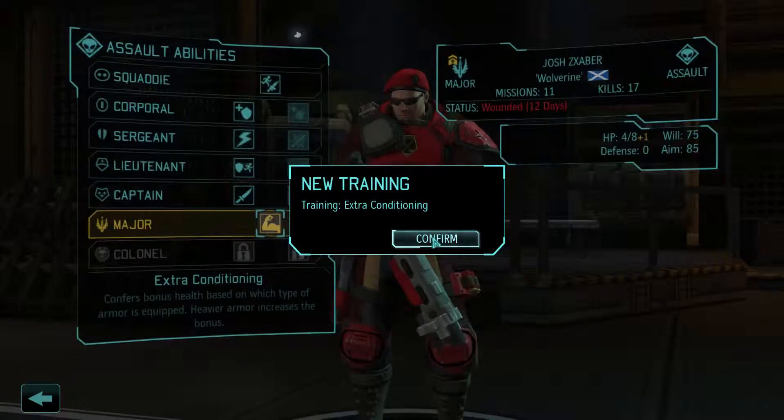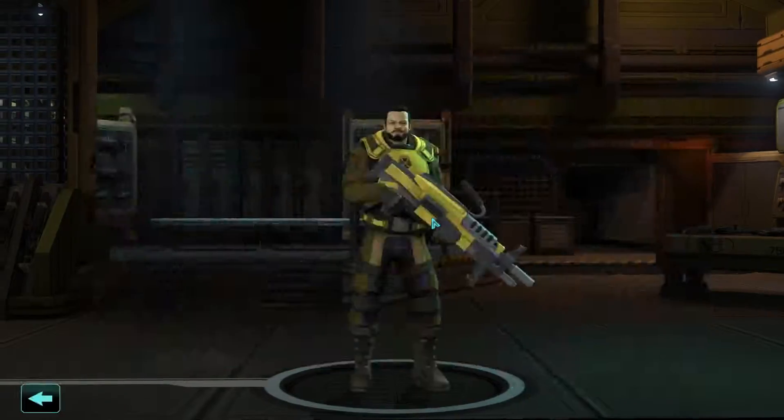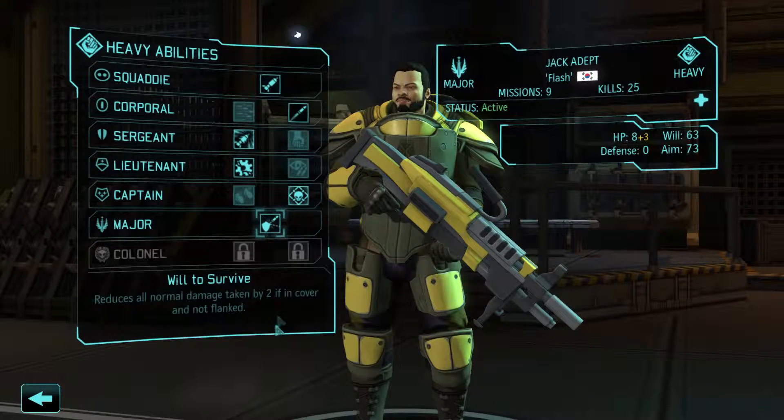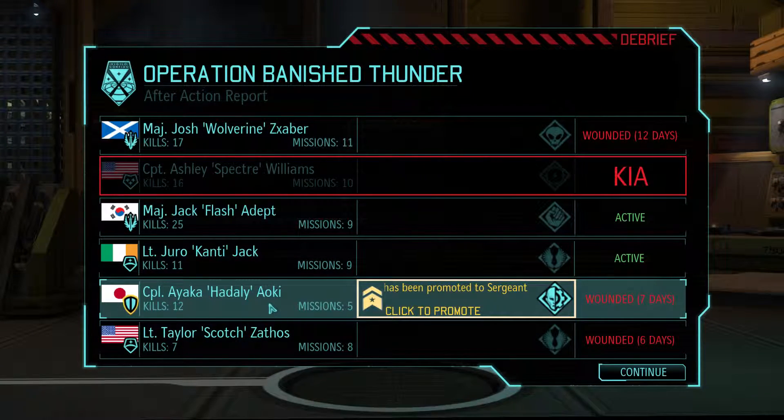Saber gets extra conditioning — first, bonus health based on which type of armor is equipped; heavier armor increases the bonus. So he's a major. Also, Adept is our other major, and he gets Will to Survive, which reduces all normal damage taken by two if in cover and not flanked. That's good.